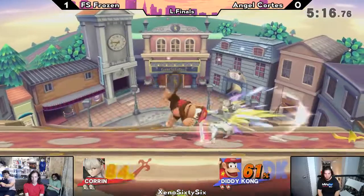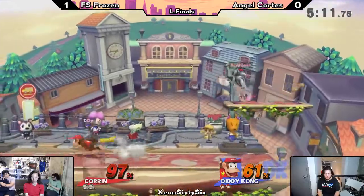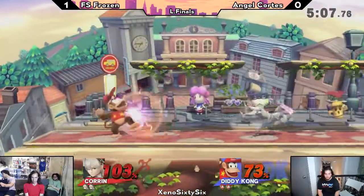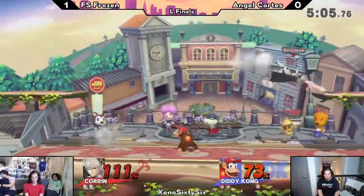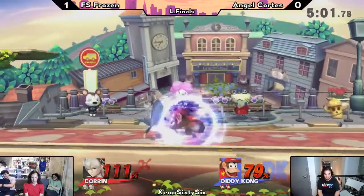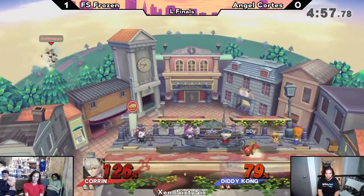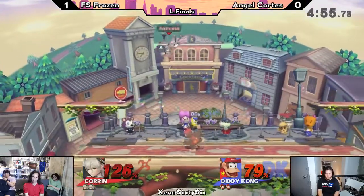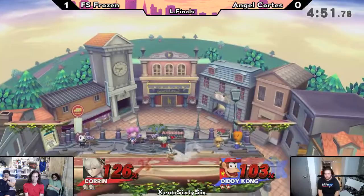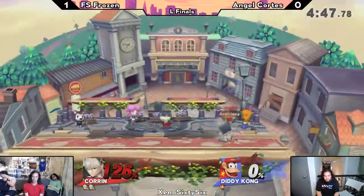We're seeing a variation of the Angel drop right there on stage, getting the banana throw. Angel with a pretty decent lead here — certainly nothing Corrin can't make up with her tipper side Bs though. Really good power shields right here. Diddy forward air fading away is fairly safe on shield, but if you space it right it's completely safe. With the power shield of course, much less so. A down tilt to up air is going to kill right there. Really slick.